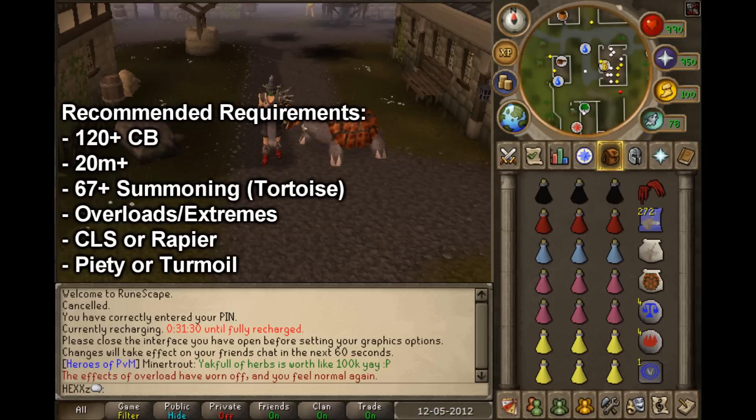So on screen now are the recommended requirements. These requirements can definitely vary. With the Chaotix, for example, you really don't have to have them — they will just simply give you more kills per trip. I used a whip for most of my soloing until I got the Rapier, and the whip does work all right if you've got decent levels. With the overloads, you don't have to have them, but they do definitely help. If you can only have extremes, I wouldn't suggest using brews, because it'll just completely cancel out the extremes' effect, so use rocktails. The 20 mil is definitely worth it for the decent gear and supplies, because depending on how many kills you get per trip, you will need quite a large amount of supplies before you actually get a drop to pay off the supplies.